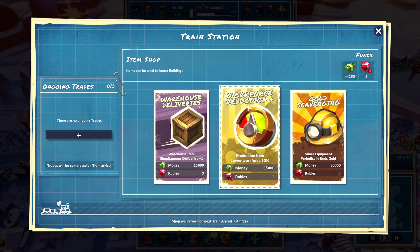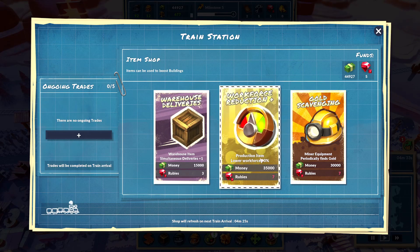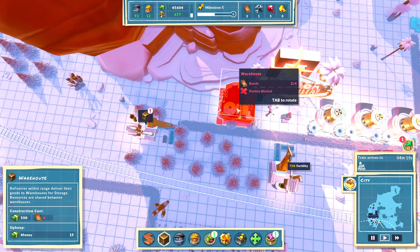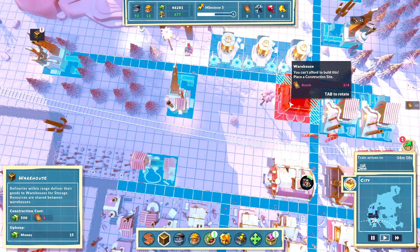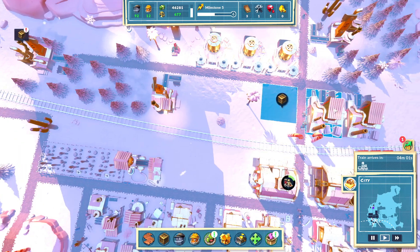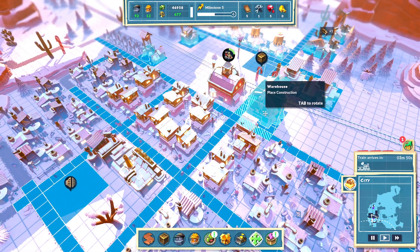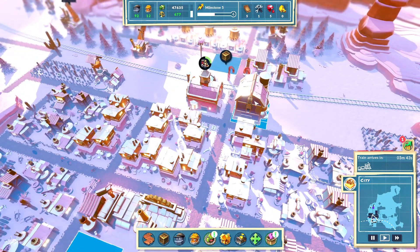Let's check the train deals. Warehouse simultaneous deliveries. Lower workforce by 90% — that's actually a really good card. What are you missing? Not connected to a warehouse. Can't actually slide you in right there. That would do it — let's do that. You're going to be my factory warehouse; this one's actually going to get moved. Although I need it for the cactus water, I believe. Will the cactus water be served by that one?